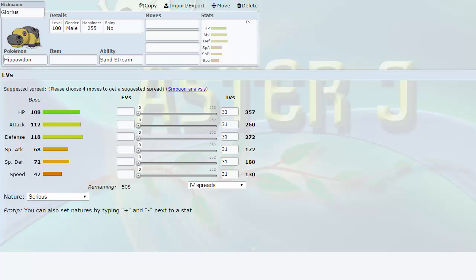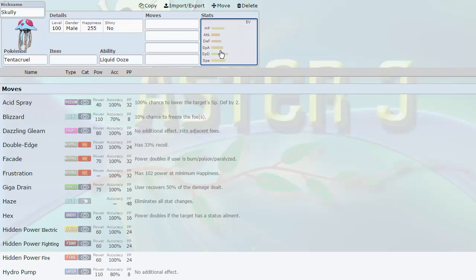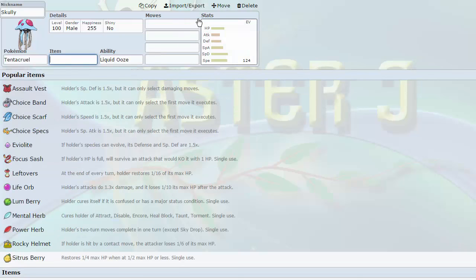So we swapped out Hippowdon and I picked up a Poison type, also a Rapid Spinner, also a Water type — and that's Scully, our Tentacruel, one of the three newest members. Tentacruel has a pretty cool ability in Liquid Ooze, so I can switch it into things like Giga Drain and Drain Punch and the opposing Pokémon will lose HP. This awesome base 100 speed is really cool because I can fiddle around with it and have it outspeed certain walls. Decent attack at 70, also decent special attack at 80, and a really good special defense stat coupled with a decent HP stat at 80, allowing it to run things like Assault Vest with Mirror Coat.